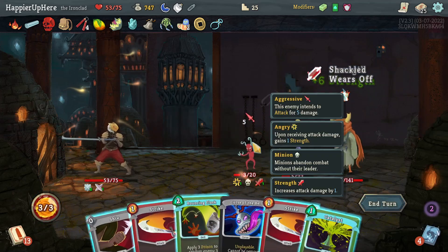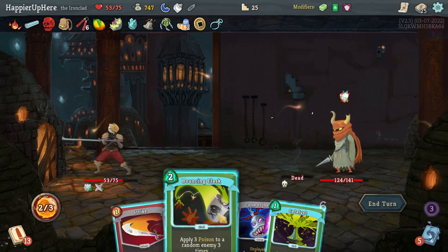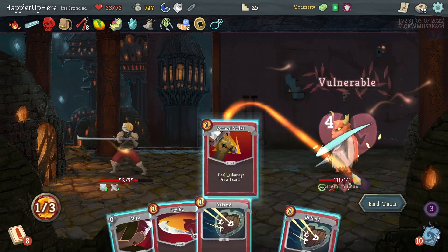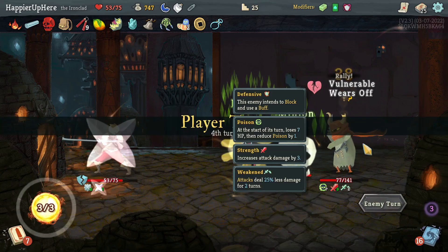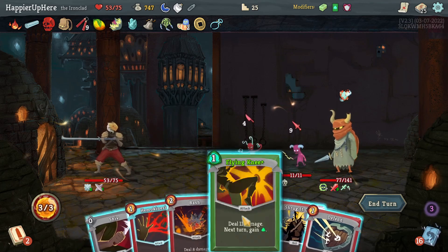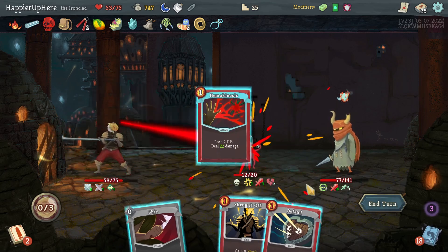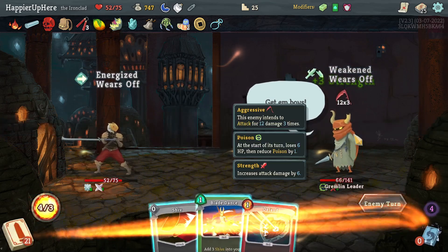I should be able to kill this guy — let's do Shiv, Strike, and Bouncing Flask to guarantee all the poison applies to the government leader. Not getting attacked here, that's good. Thunderclap, almost Strike, and Sucker Punch — there's no reason not to play the Shiv. Let's do Flying Knee, Bash, and the Shiv is not enough — I should try to kill the minions just to avoid being attacked next turn.